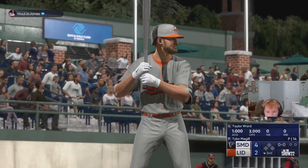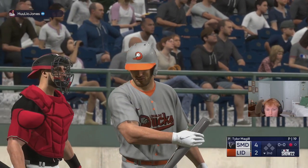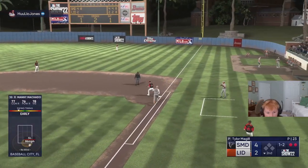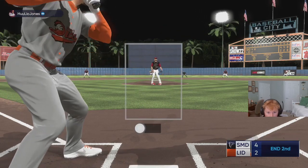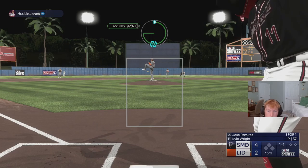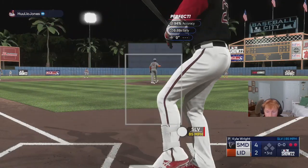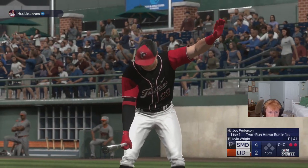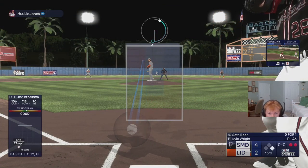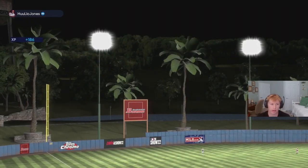Taylor Ward coming up — this is going to be our first at-bat in Diamond Dynasty for him. We strike out with Taylor Ward to start the inning. Grounder to short, Manny Machado is out for the second out. We're going to the third inning, still a 4-2 game. Back foot slider makes him roll over — one out. Two outs to start the inning. Quick little inning there.